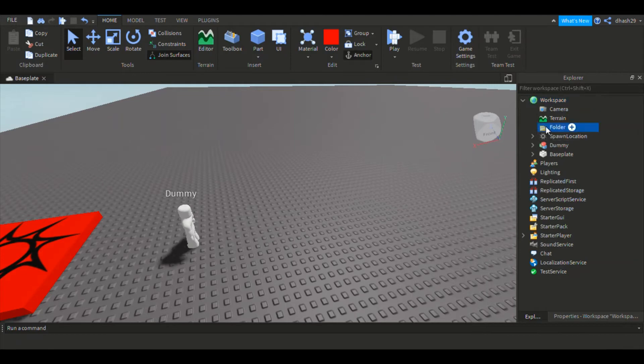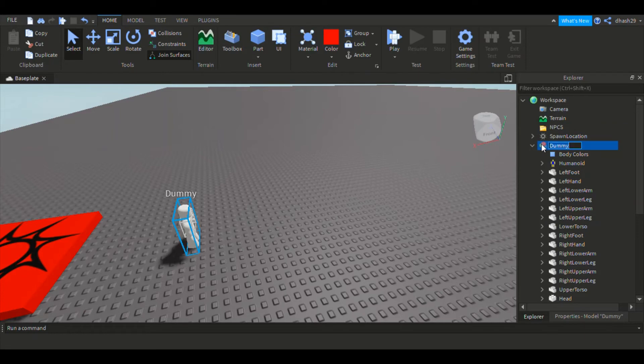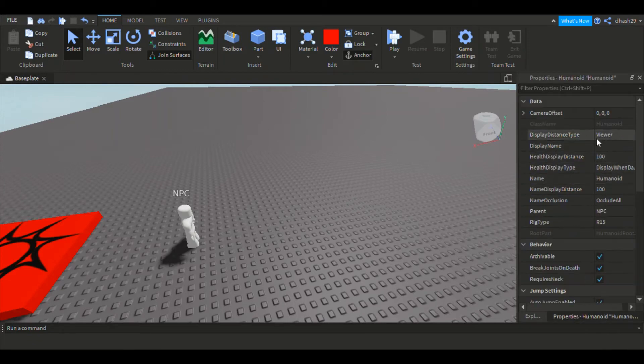Rename that folder to NPCs. Then rename the dummy to NPC. Click Humanoid, go to Display Distance Type, and make sure to set it to None.